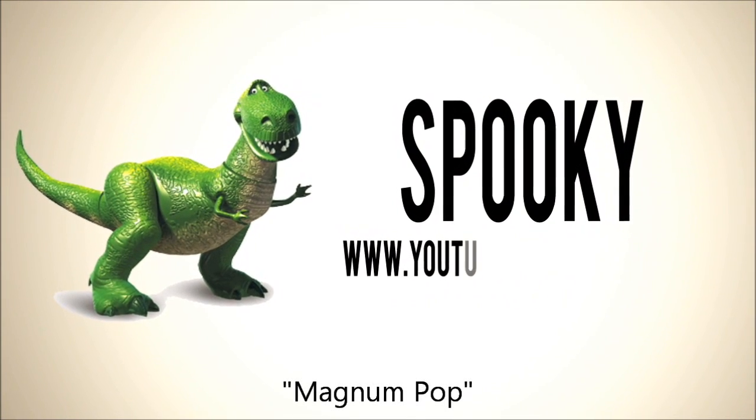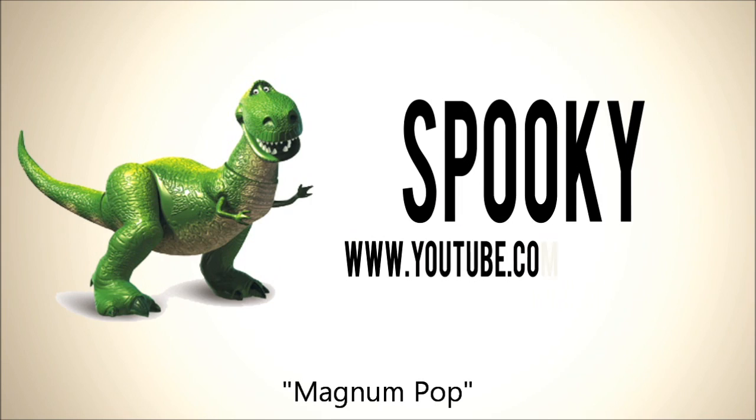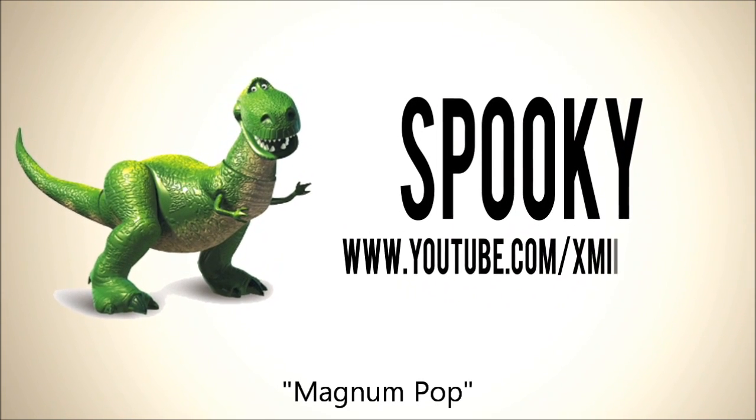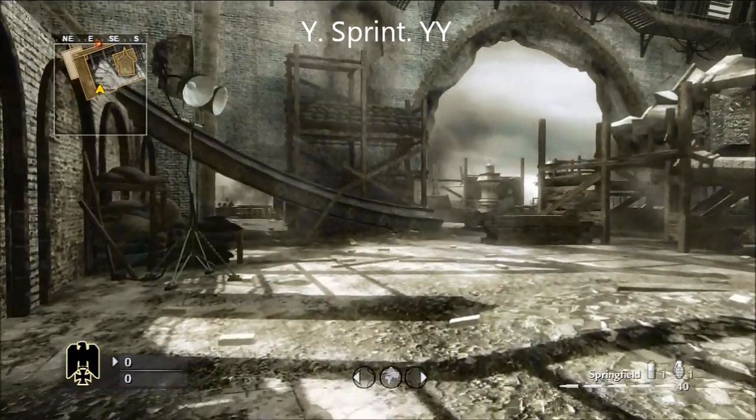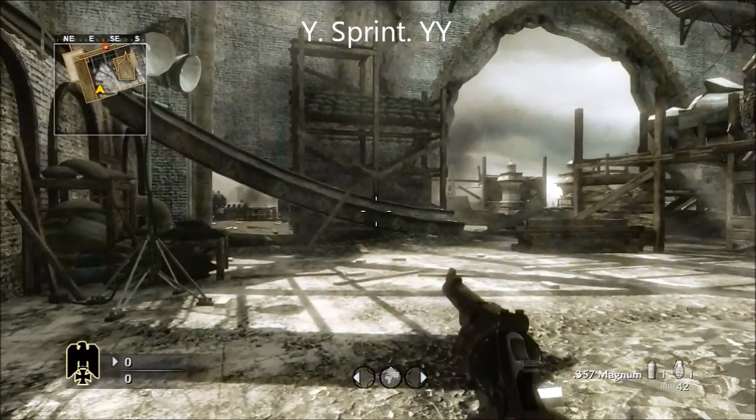Hey everyone, Spooky here with the commentary. Here's a new trick shot that me and my friend Vmom found — it's called the Magnum Pop. To do this trick shot, you start with your primary Y sprint, then YY, just like the tack flip in Modern Warfare 2.